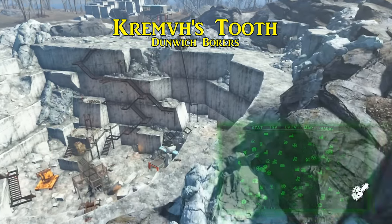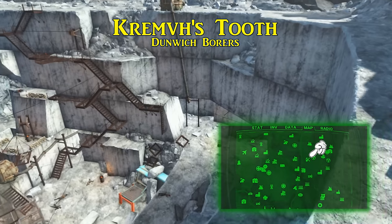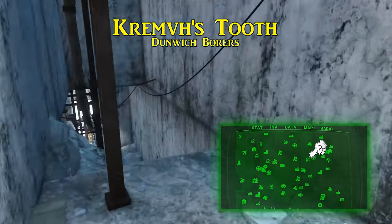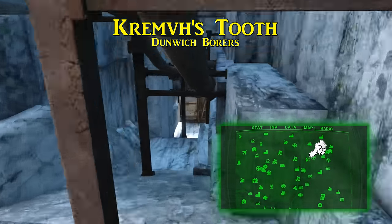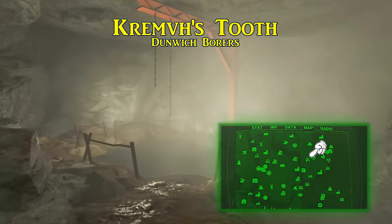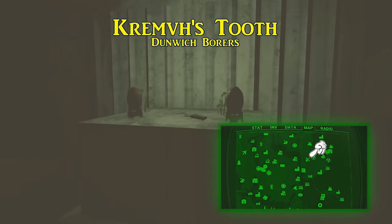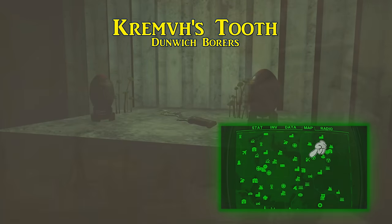For the fourth unique weapon on this list, it is more of a unique mod, and that is Krem's Tooth. This is found deep in the bowels of Dunwich Borers. In the final chamber within the mines, submerged in a watery pit, is an altar with two mini nukes on either side and Krem's Tooth in the center. To prevent drowning, you can eat a Mirelurk cake before diving in, but whatever you do, do not go down here in power armor.